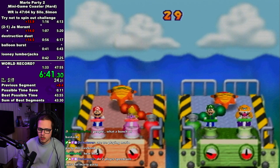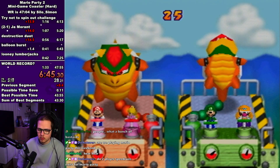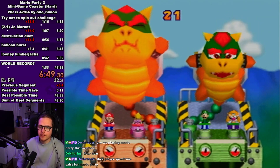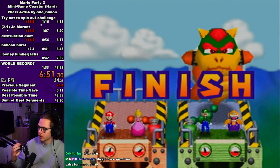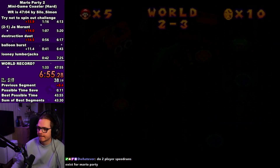On balloon burst you can either go for full pumps, which will usually get you around 20 seconds, or if you do half pumps you can get 21 seconds. I recommend just doing the full pumps and getting the 20 seconds. That one second difference doesn't actually matter that much.